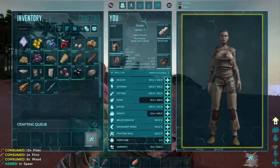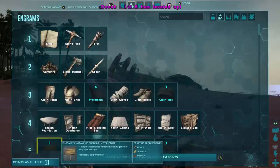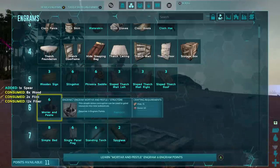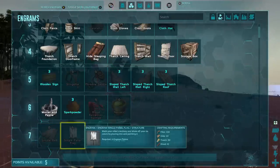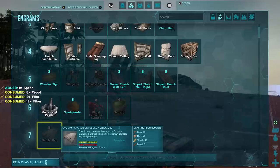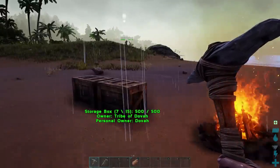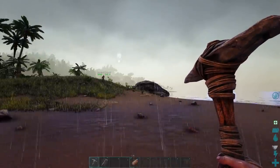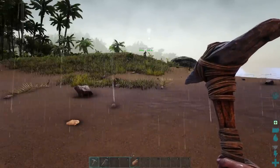I should level up. I'm going to choose another engram — I'm going to choose mortar and pestle. Actually, I should just choose the bed. So when you die, you spawn back at the bed. You can use a bed to spawn back at, otherwise you spawn in a random location in your zone. You can pick the zone you want to spawn in but it's a random spot. So if you build a camp and then travel far away from it...